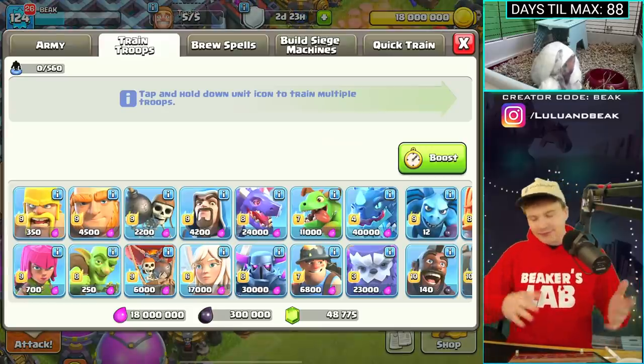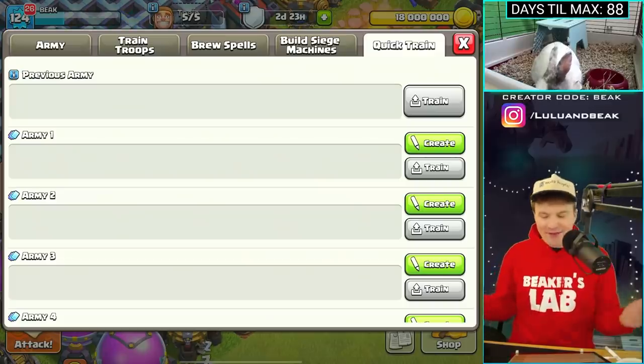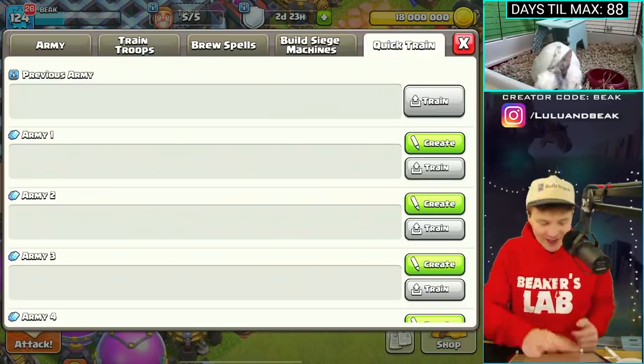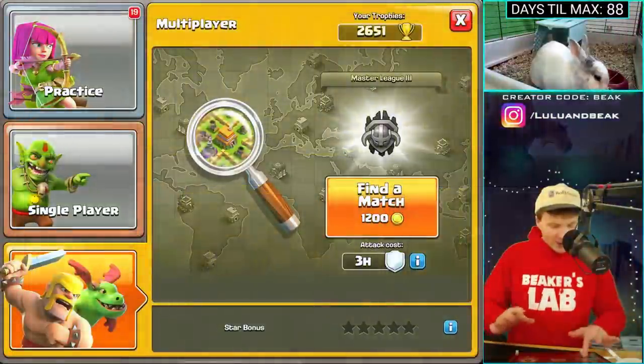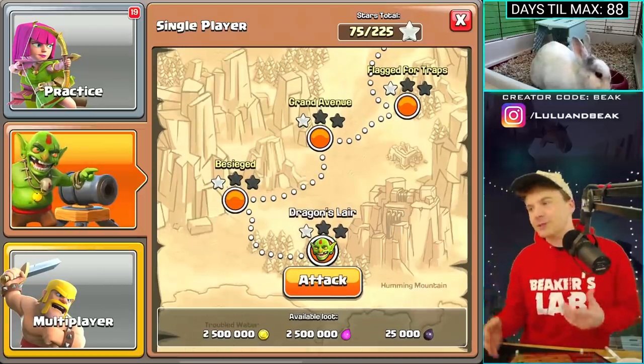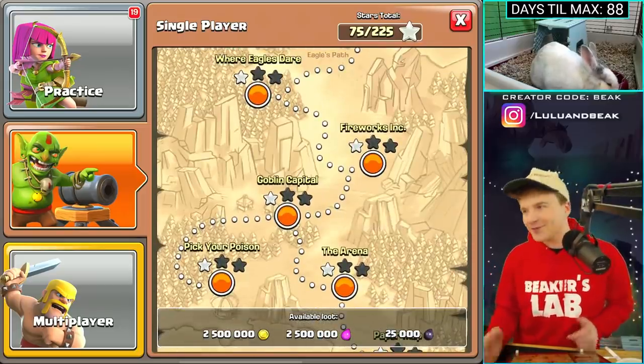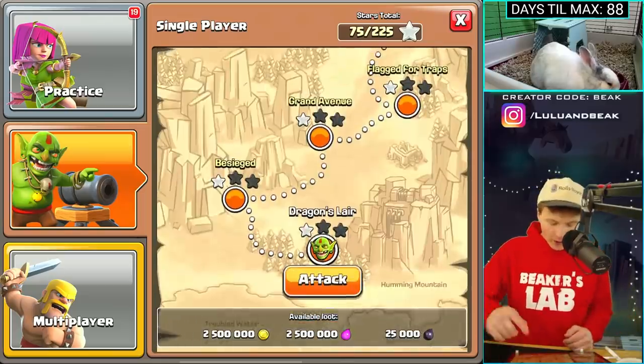We're in the development build, so nothing matters here. It's so weird having a fresh version of the game. All right guys, I just opened up the map — when you're in the development build you can do stupid stuff like this. We just finished everything here, it's funny that it does it with one star though.